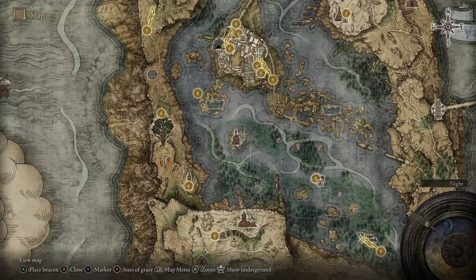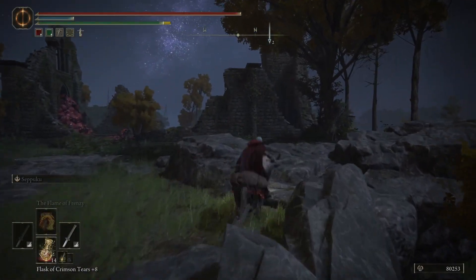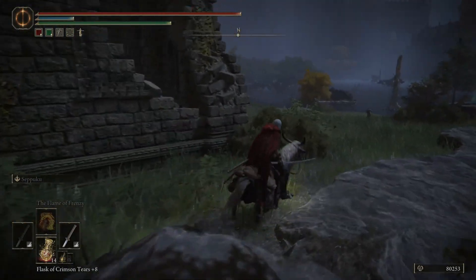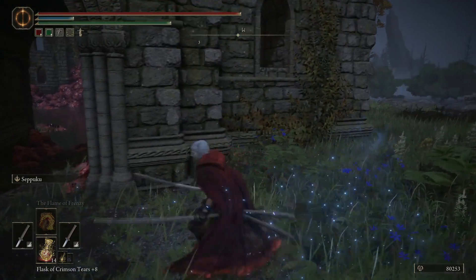So after you defeat a Shardbearer, he'll move over here to the Rose Church, and that is when we want to come talk to him. He is then going to offer us two quests — we don't need to do both, we only need to do one. When you come to the Rose Church, he's going to be standing right here by this door.